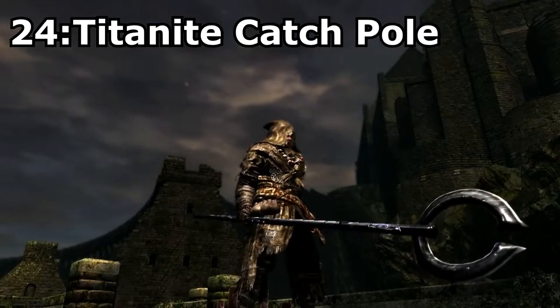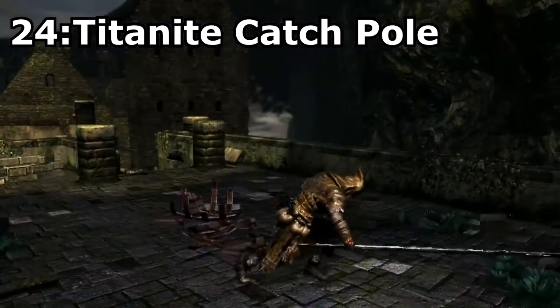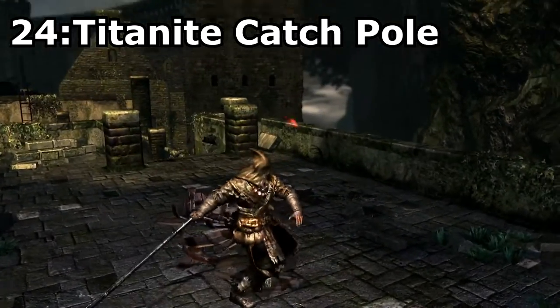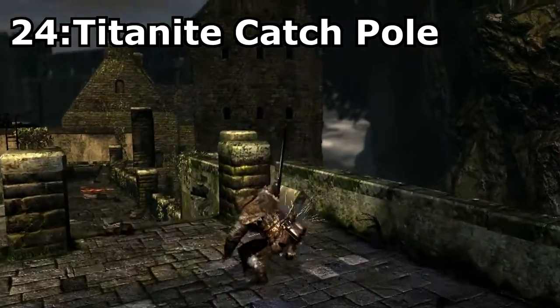Titanite Catchpole, a rare drop from the Titanite Demons scattered throughout the world. This weapon isn't too amazing in the looks department, but it does have some pretty cool moves. This weapon also isn't very strong, but half of its damage is magical, which does account for something.